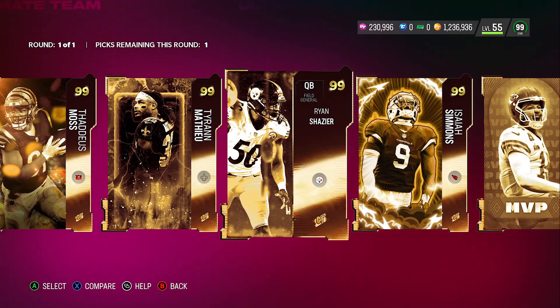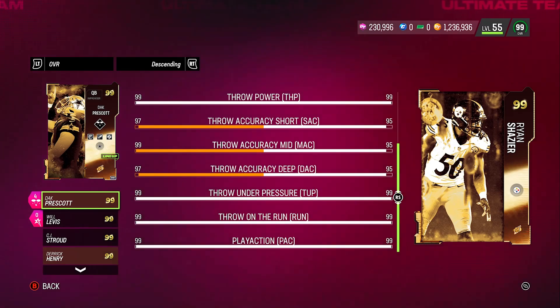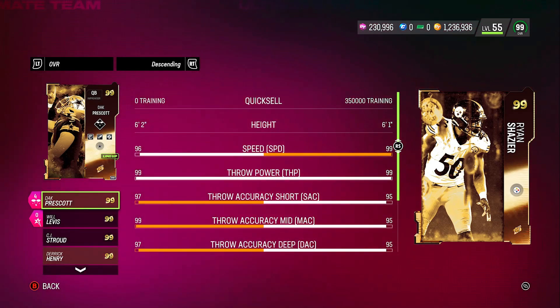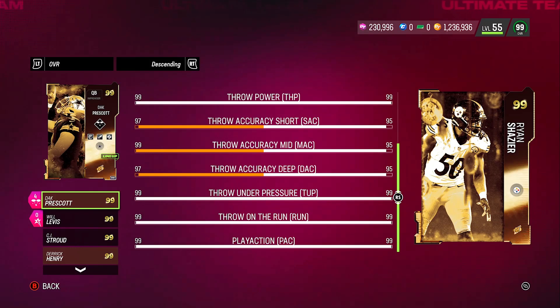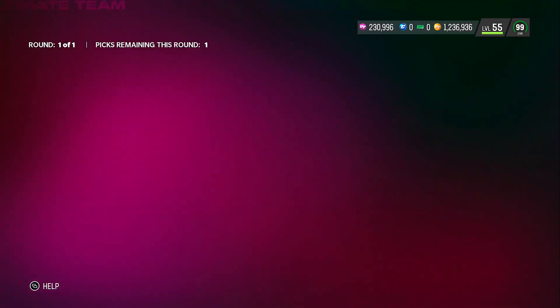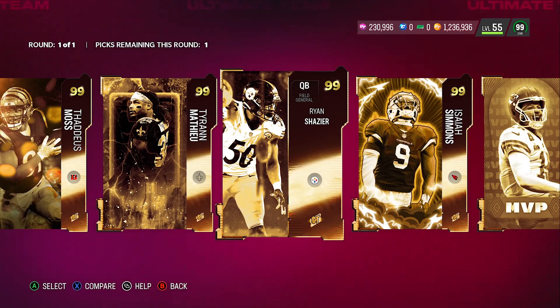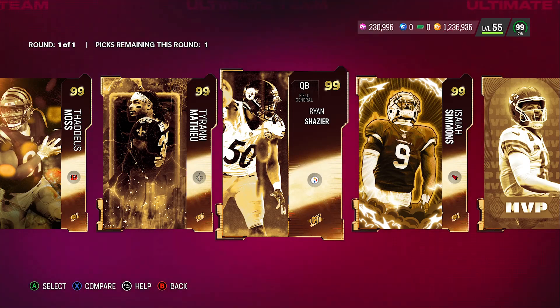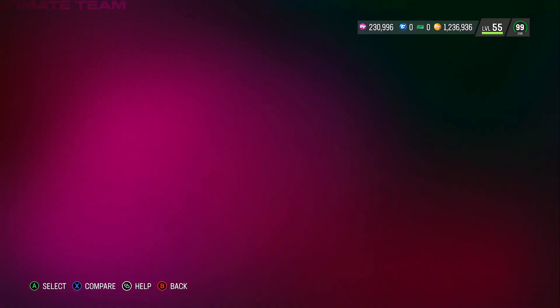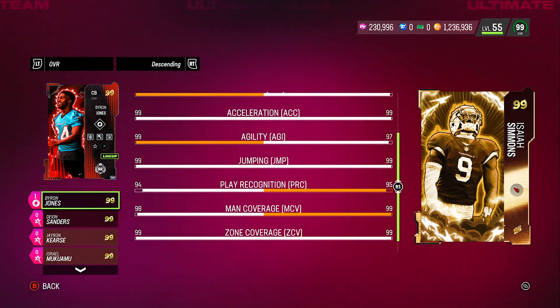Taron Mathieu is pretty decent. Ryan Shazier as a QB — I have never seen this guy's stats before but this would be a fun card to use: 99 speed, 99 throw power, 95 short accuracy, 95 mid, 95 deep, 99 throwing under pressure, 99 throwing on the run, 99 play action. Honestly, out of all these cards, I would pick him just to have fun. If you want to have fun, Ryan Shazier is something fun to run around with.